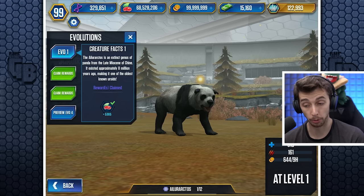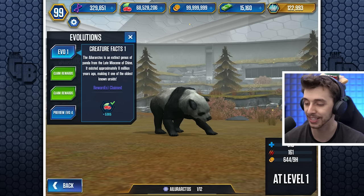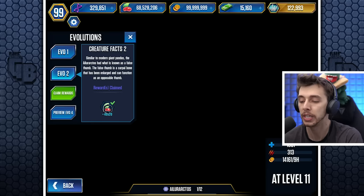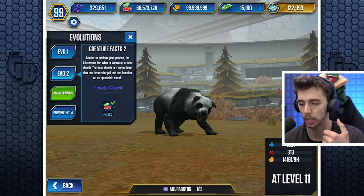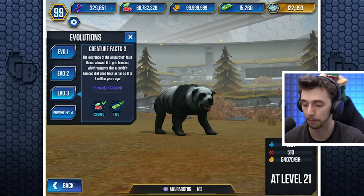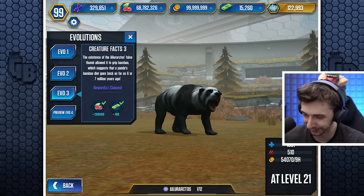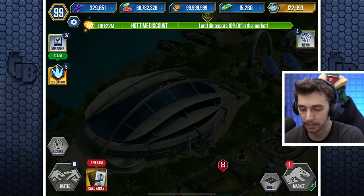Still got another evolution. The Alaractos is an extinct genus of the panda from the late Miocene of China — did I spell China wrong, or is Chine a place? They existed approximately 8 million years ago, maybe one of the oldest known Ursids. I guess that's why Ursaring is called Ursaring, if it's an Ursid. Similar to the modern giant pandas, the Alaractos had what is known as a false thumb — a carpal bone that has been enlarged and can function as an opposable thumb. So why is it called a false thumb if it does the same thing? The existence of Alaractos' false thumb allowed it to grip bamboo! Even less reason for it to eat fish! Apparently the panda bamboo diet goes back as far as six or seven million years ago, but I think that's rubbish — it clearly eats fish!